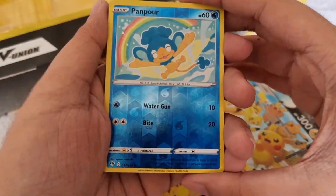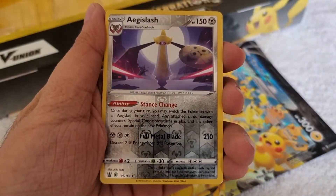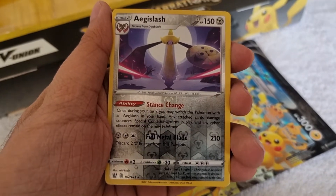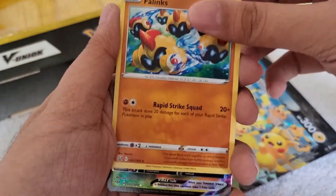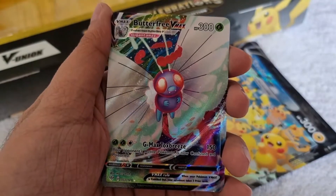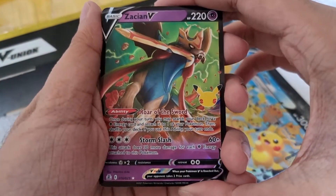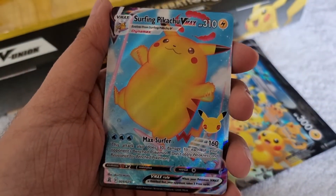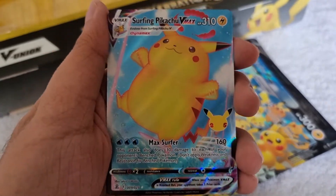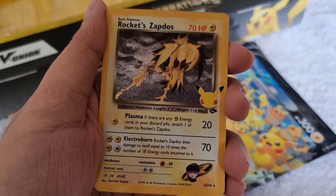Recap time! For our pulls today we got a reverse holographic Phantump and a reverse holographic rare AJ Slash. For our rares we got Phanpy and Butterfree VMAX. For our Celebrations pulls we got Zacian V and Surfing Pikachu VMAX, which is super adorable. And for our Classic Collection we got Rocket's Zapdos.